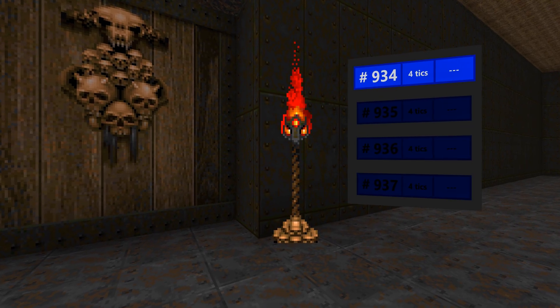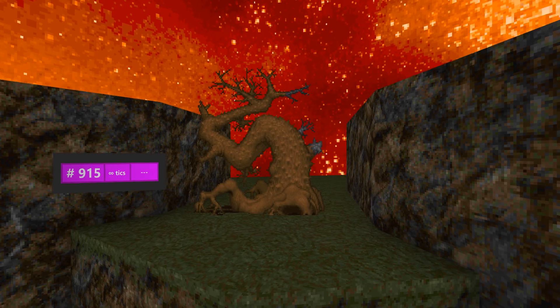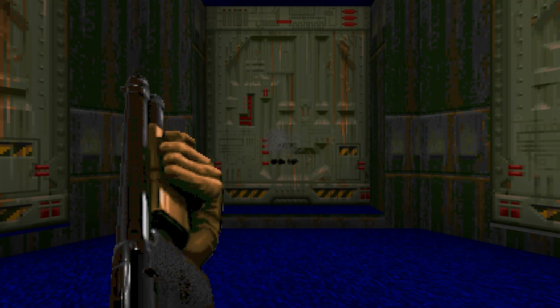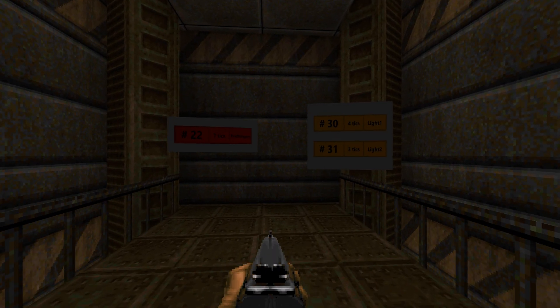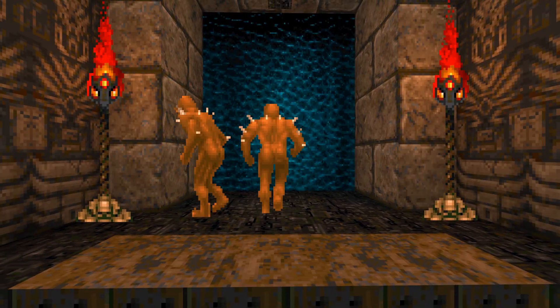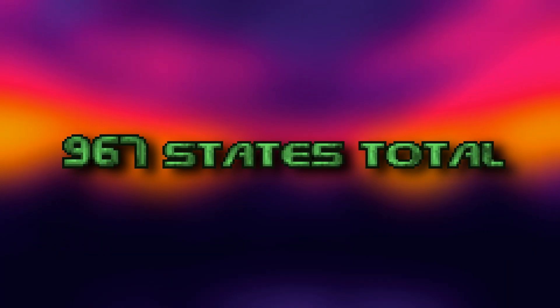Even simple decoration objects have states. This torch has four simple states just for animation frames, and this tree only has one. Player weapons rely on states as well — they define animation frames and actions. Interestingly, muzzle flashes have their own separate sprites and separate states; the weapon fire action activates a flash sequence which runs in parallel. Lots of objects have states: enemies and decorations, weapons and projectiles, even ammo pickups and powerups. In total, Doom has 967 states.